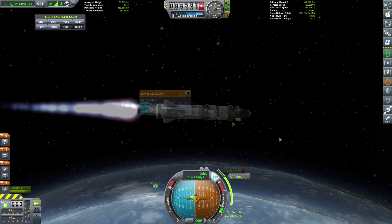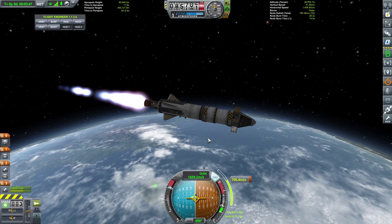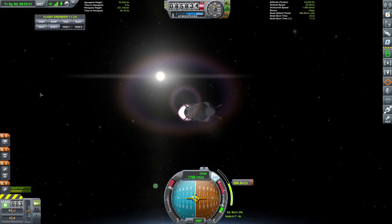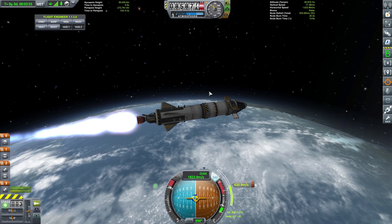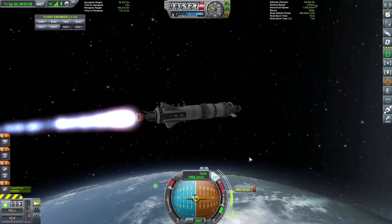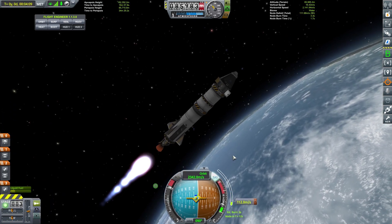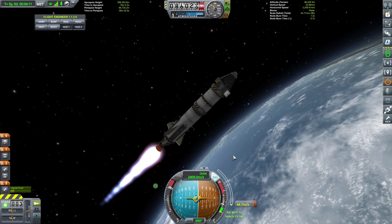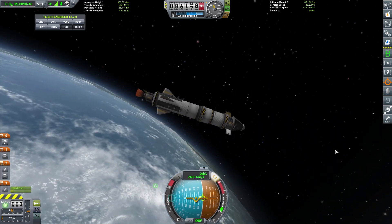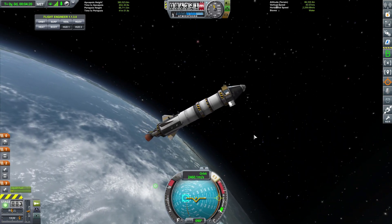We need to burn from about 25 seconds, so let's slow down, get ourselves pointed in the right direction, and start burning. As soon as we get ourselves fully circularised - but on our somewhat eccentric orbit - we're going to have to point our ship so that we're getting the full effect of the sun. We are now circularised. We're actually pushing it out a bit further - perfect. Now let's nose up so we can get our solar panel on the sun.